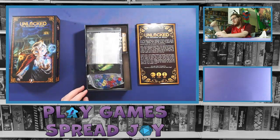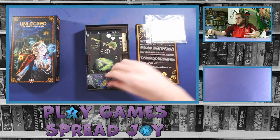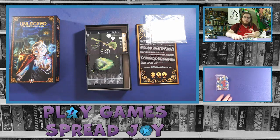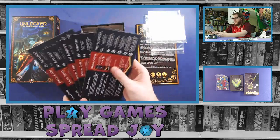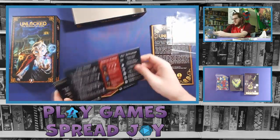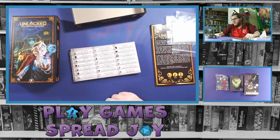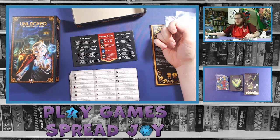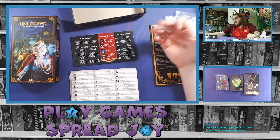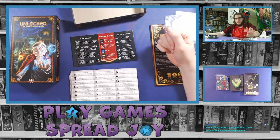Let's look at the components. It came with a ziploc so we can store everything, which is very nice since it doesn't appear to have an insert. We've got some gems, cards, another ziploc, and player boards. Each of these appears to be the same — the back side talks about different icons and symbols, while the front discusses turn order and special cards. So they're player reference boards rather than clear boards, which is an interesting choice to make them boards instead of cards.